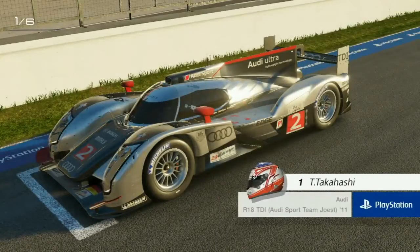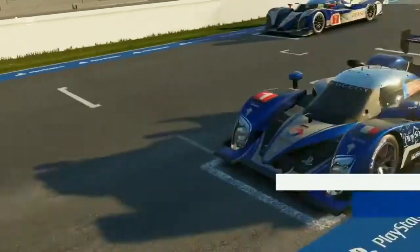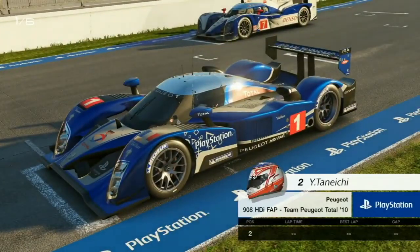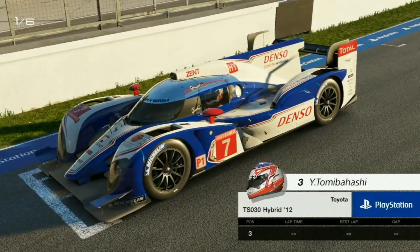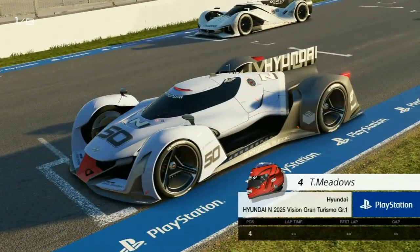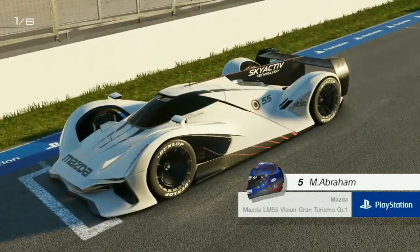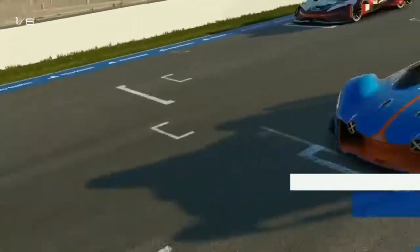Looks like we're going to have Takahashi up front — he's in the Audi R18. No wonder, that is a very, very good car. Taneichi in the Peugeot 908. And guess who? In the Toyota — so he is back. There's the birthday boy. This is the Hyundai Vision GT car, with the Mazda and the Audi R165. These cars are going to be a handful around here.